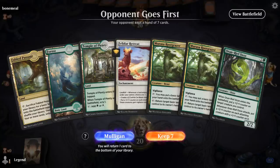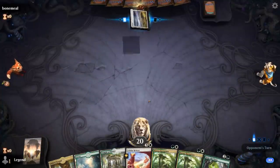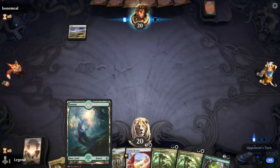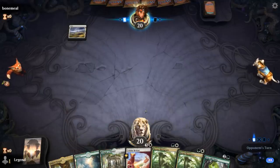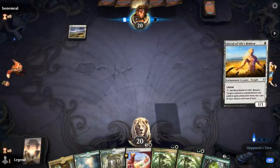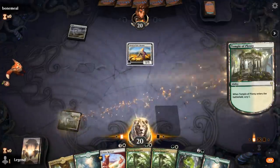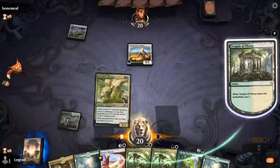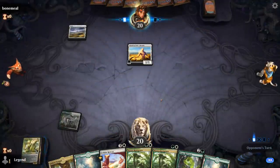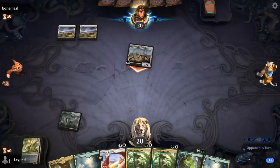We're on the draw with a fine opening hand — can maybe use the Rootgrazer to ramp into a turn 3 Retreat. We typically want to hold our basic lands in hand as long as possible when we have Rootgrazer, to keep the option of putting a basic in play with the Rootgrazer itself. I'll definitely keep Mentor. So the plan is turn 2 Rootgrazer, turn 3 Retreat, and then I can keep the Fabled Passage until after we play Retreat.